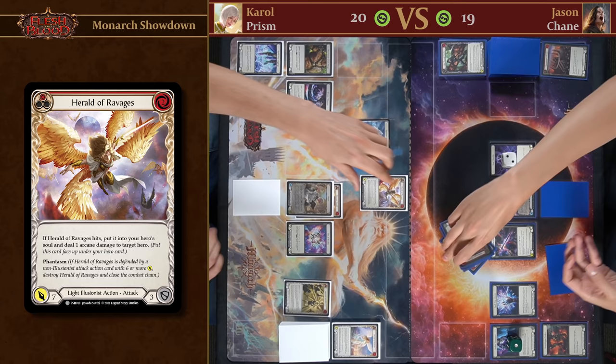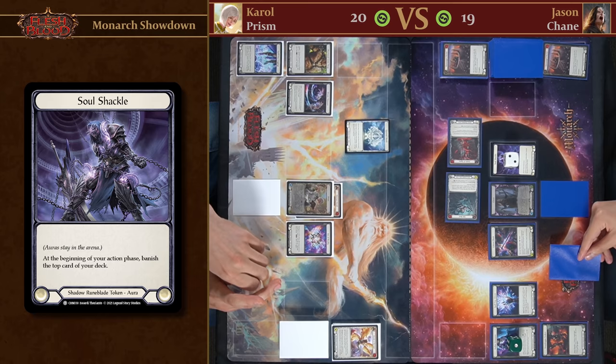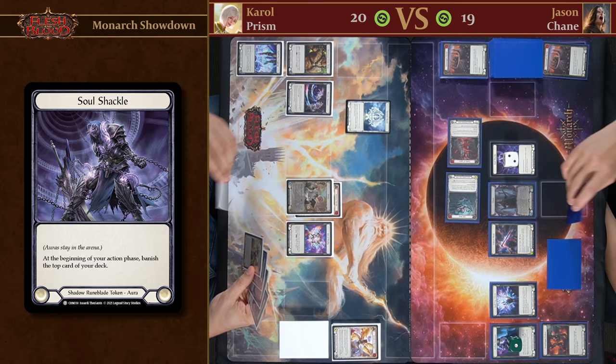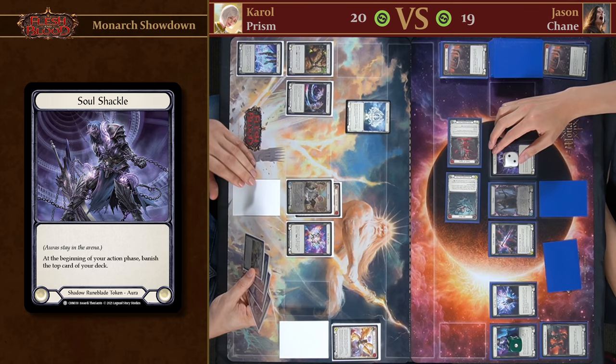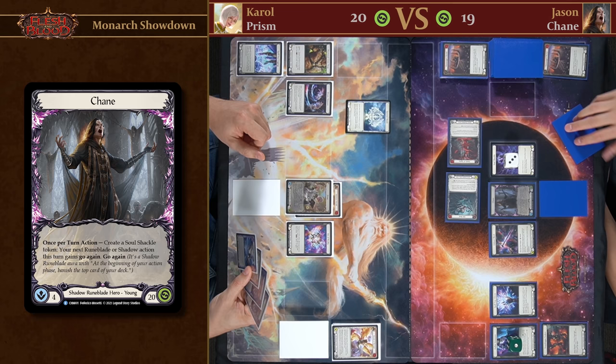Start of my action phase — Soul Shackle. We have hit two cards. We are going to create a Soul Shackle, which means my next attack will get Go Again.